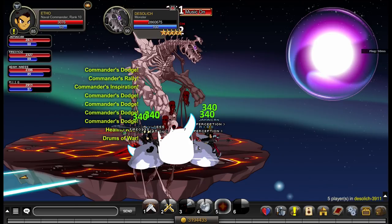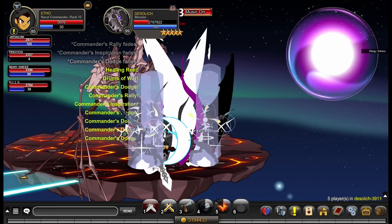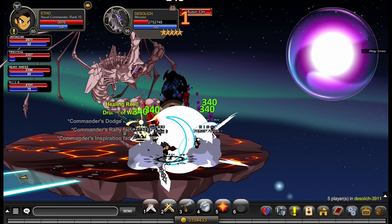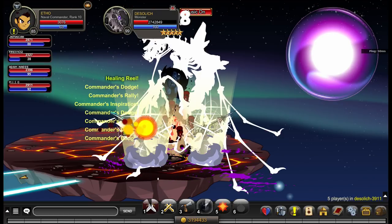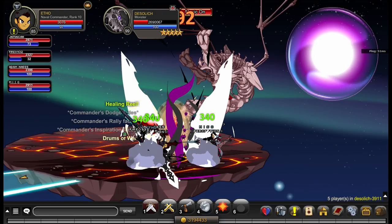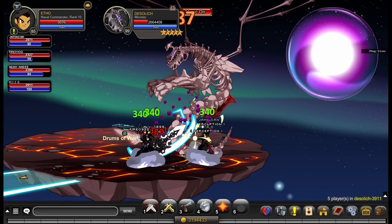Mana consumption is a big problem when bossing with this class. Maybe use 2 or 4 sparingly — get a feel for what's happening. Are you taking a lot of damage? Use ability 2 a lot and sparingly use 4. Are your teammates doing okay and need a haste buff? Use 4 a lot and sparingly use 2. It's not too hard — it's only two abilities so you get a feel for it. Generally: farming use 3 and 5 — though I wouldn't recommend this class for farming — and bossing use 2 and 4.